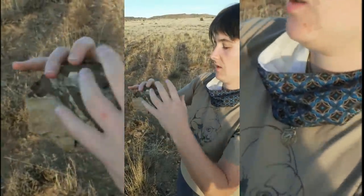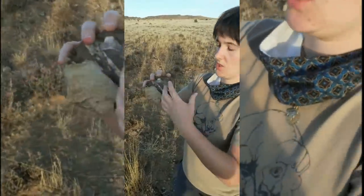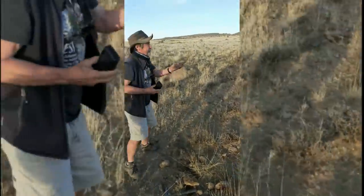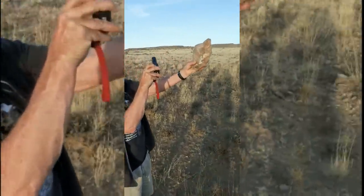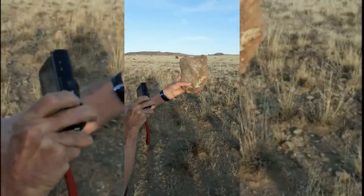En fait, on ne voit que l'intérieur du nez, parce qu'il ne reste plus grand-chose déjà. Il y a une petite mâchoire. Le Roger, tiens, ici. Donc la mâchoire est spatulée, typiquement comme Daptocéphalus.